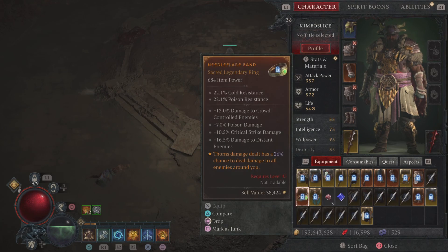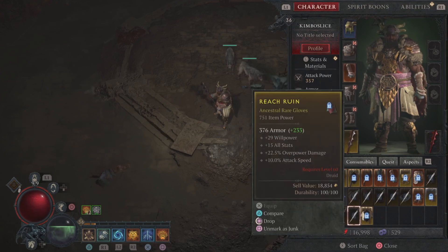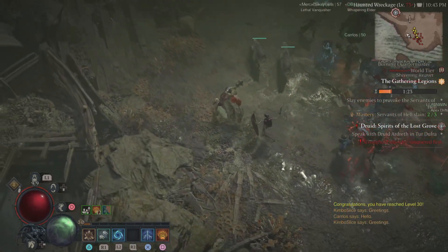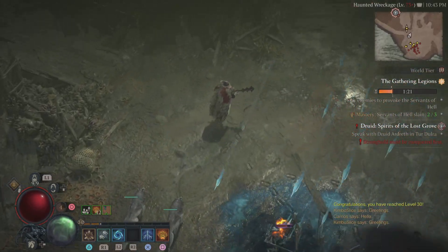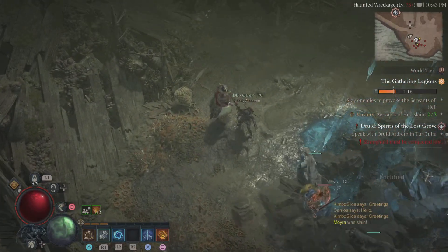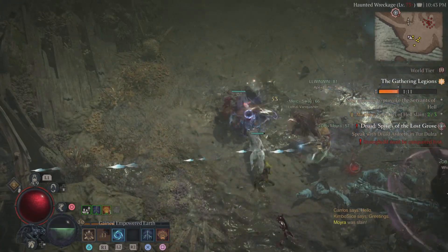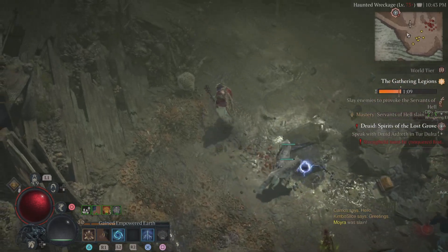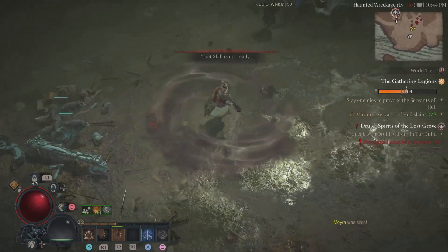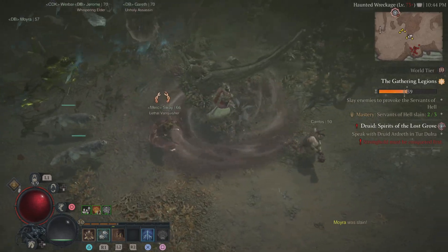You may be seeing me with a lot of gear but it's locked at level 45 — that's cool, we're going to get to level 45 super fast. Let me show you exactly how I've been getting my levels. All I did was get boosted to World Tier 4, and this is my fourth Legion event. We're headed to the Gathering Legions, and this is what you're going to do to level up fast.